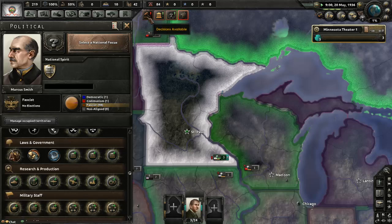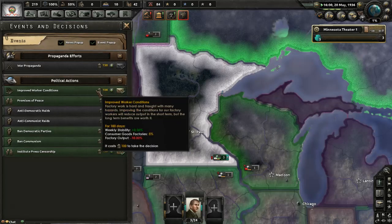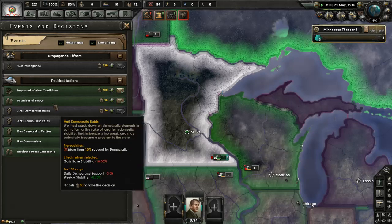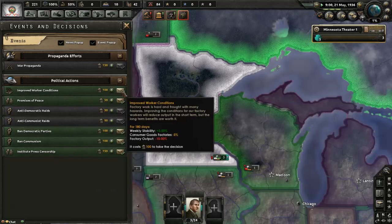Open the political sphere — that is beautiful. We can do some more decisions. Do another promise of peace. What does improved worker conditions do? I don't need any more stability.